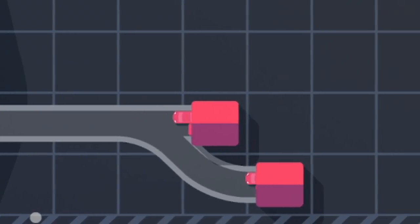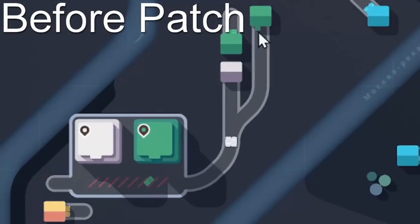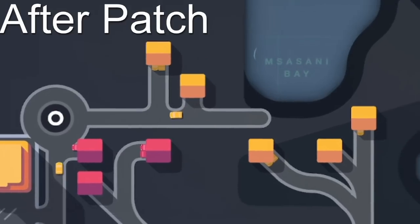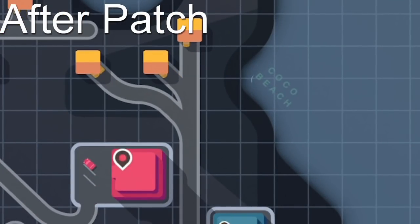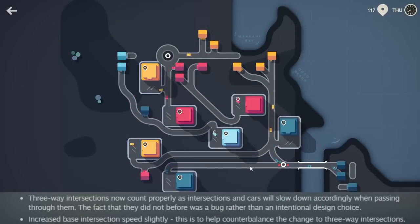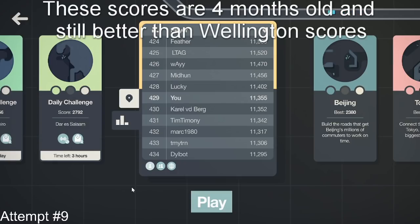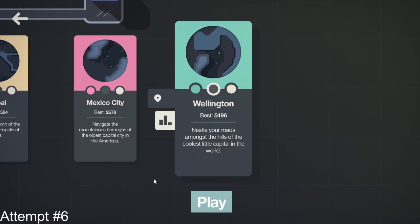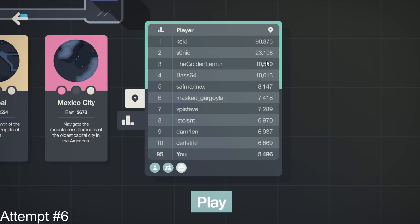Back on August 24th, Dino Polo Club made what turned out to be a bit of a bombshell of a patch that is still ringing in the ears of all the people that play their game: a buff to traffic lights, a huge nerf to slipways, and an increase in the growth multiplier that controls the speed at which the game accelerates. Go look at the leaderboards for any of the maps prior to the newest — those were all set before August 24th. Now look at Wellington, a map that has spent its entire life on the newest patch. The scores are a bit different. It's extraordinarily tough to get to 10k now, let alone 200k.